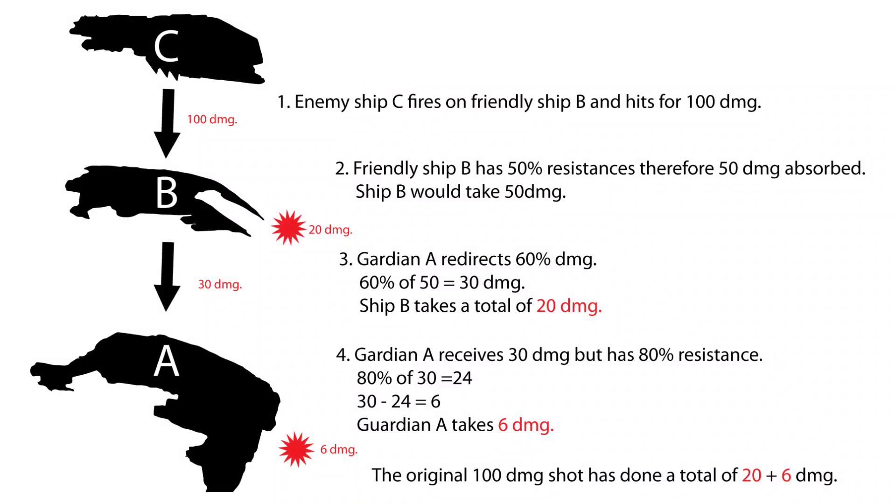What makes this so powerful is that both the resistances of the targeted ship and of the Armor Guardian take effect. For example, if 100 damage is being taken by a ship with 50% resistance, 50 damage is absorbed, leaving 50. Of that 50, 61% — around 30 damage — is transferred to the Armor Guardian, which then further reduces that based on its own armor resistances. That original 100-damage shot might apply only around 10 damage to you. It really does mitigate an awful lot of damage your fleet would otherwise take.